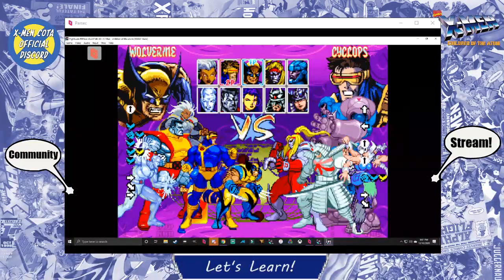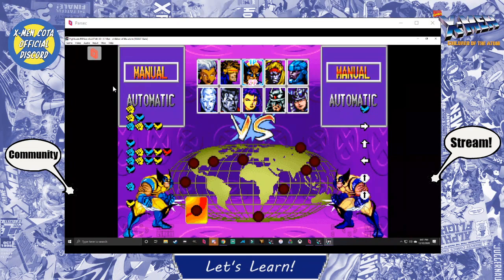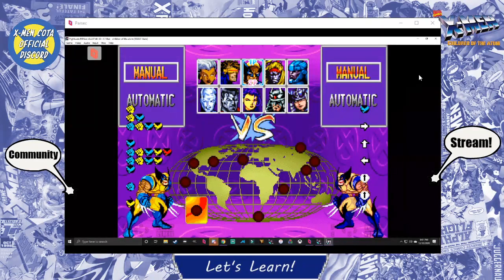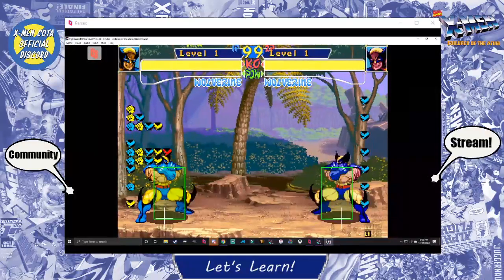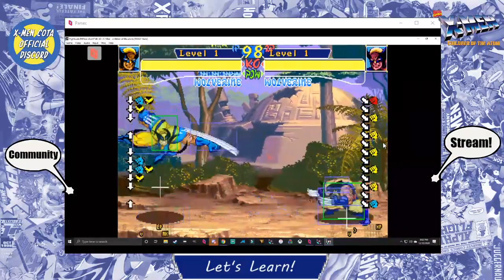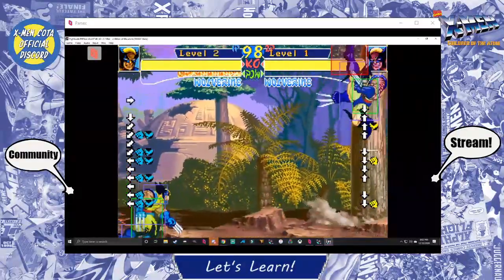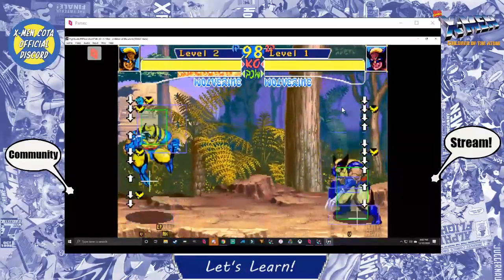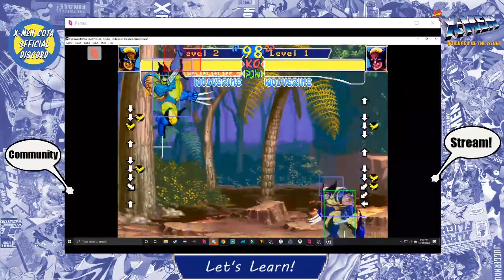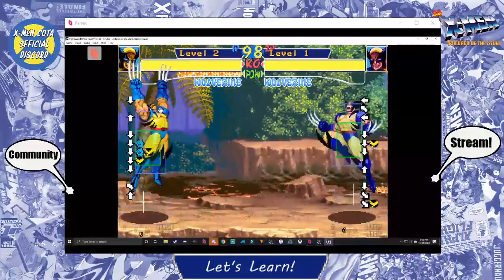Another thing about that Wolverine: a lot of his moves are safe. He's just a monster. Capcom, why did you do this? He's busted. We've all been mixed up at some point by this. The instant down — how do you do that? Down medium kick. So strong.